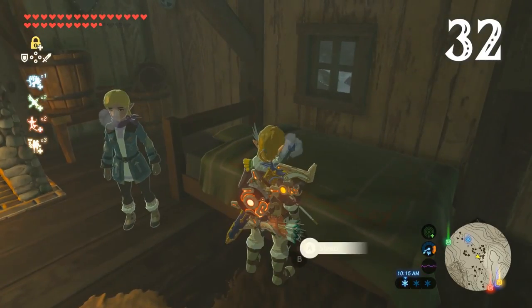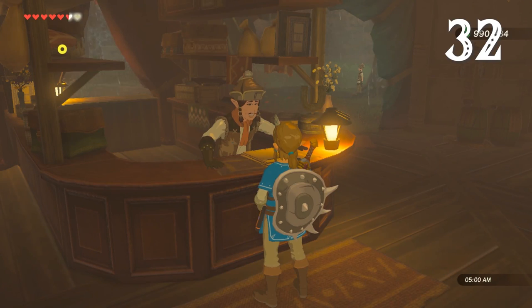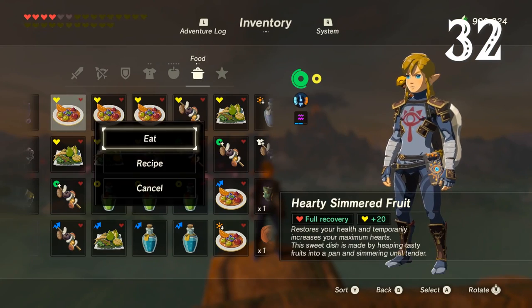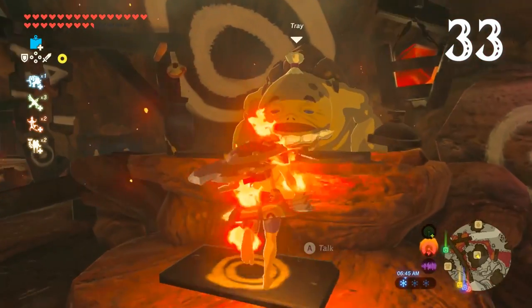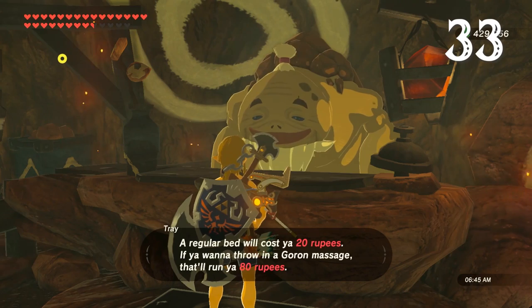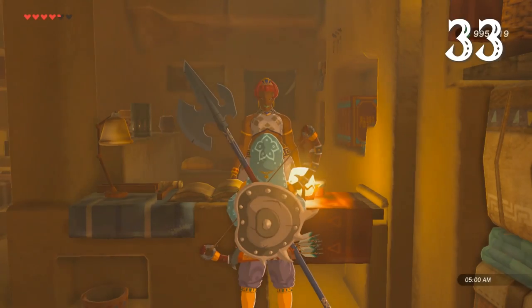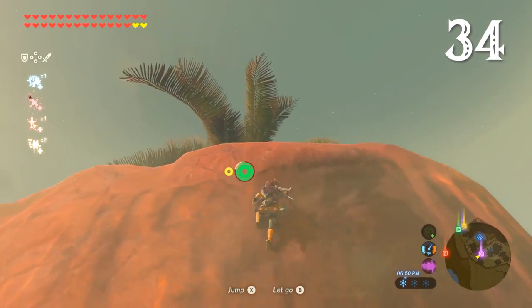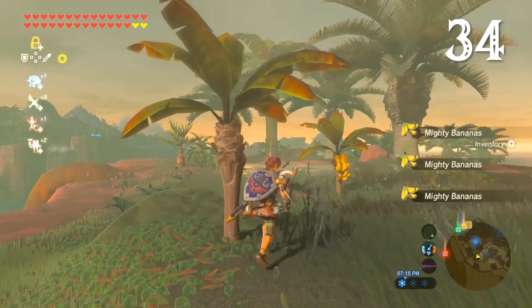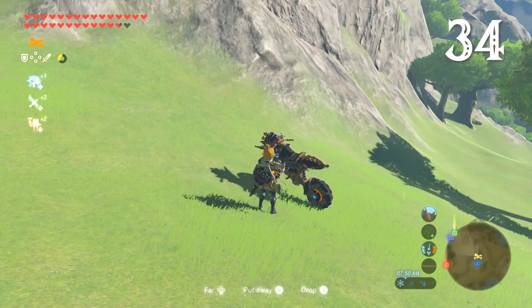Meals aren't the only way to restore hearts. You can simply sleep at an inn or in a random bed. If you choose the soft bed option at one of the inns or stables around Hyrule, you'll get a bonus heart. Cooking is the best way to boost your hearts well beyond their current level. There are actually two inns that stand head and shoulders above the rest — if you choose the bed and massage option in Goron City or the spa plan in Gerudo Town, you'll come away with three extra hearts and an extra stamina wheel.